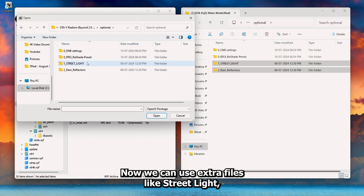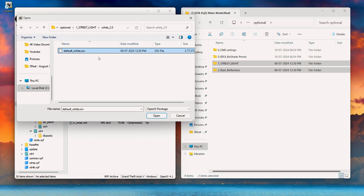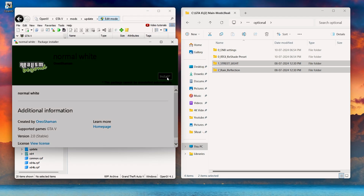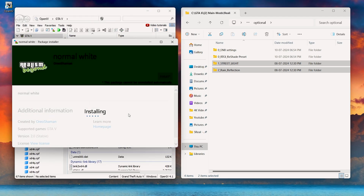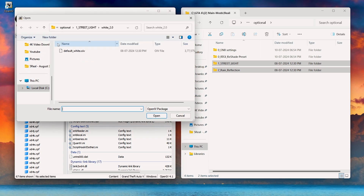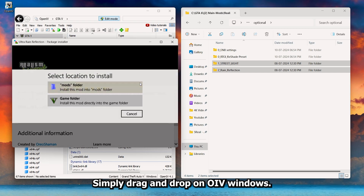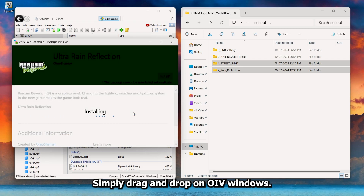Now we can use extra files like streetlight, which displays multiple types of lighting that you can apply. Rain reflections are included with the OIV file — simply drag and drop onto the OIV window.